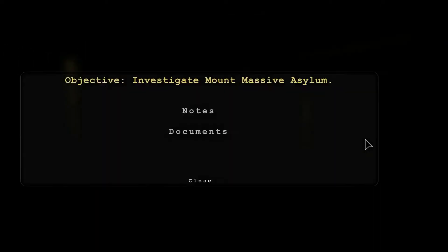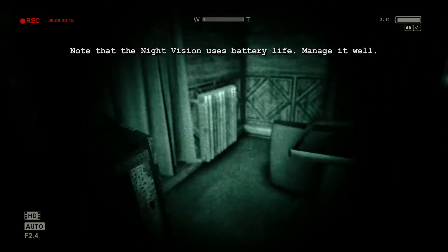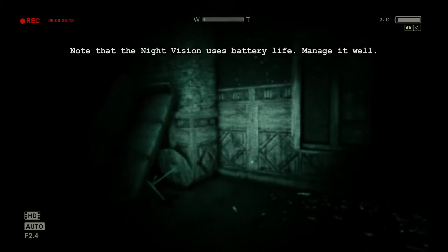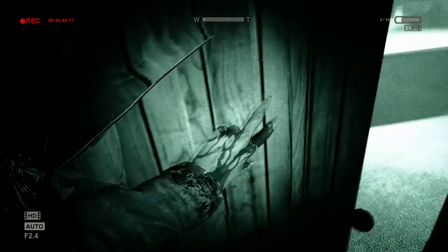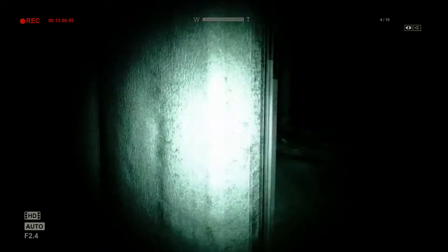An interesting feature of Outlast is its use of the camera. Instead of being given a flashlight or a lantern of some sort, your camera will function as your light source by taking advantage of its night vision feature. I felt this was pretty cool and I haven't seen it done before. Towards the end of the game you drop your camera and must retrieve it before you can continue. When you get it back you will find the lens cracked, which only served as an annoyance despite the realism they were going for. Thankfully this occurs during the final stretch.